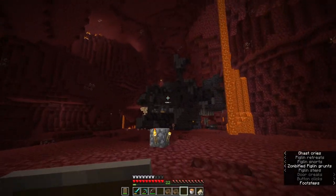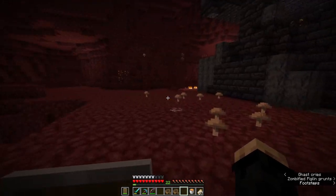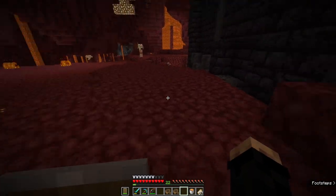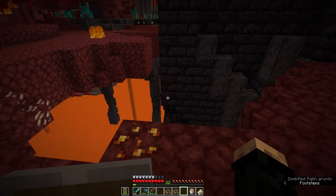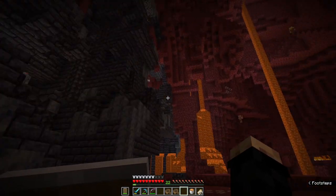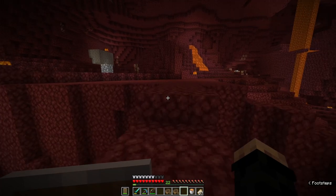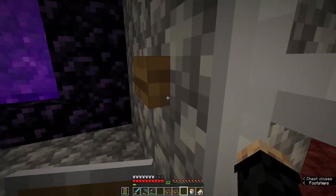I explored all over that thing and didn't really find any of the other telltale stuff you can find in bastions, like the magma cube spawners — those usually spawn down towards lava lakes or the bottom of the nether. Since we're so high up, I don't think one of those can spawn. Those were the only two treasure rooms I could find. We did get a lot of gold though — we got a golden apple, magma creams, a banner pattern, ancient debris, a mending crossbow, some lodestones, and some soul speed books, some of which might have been from bartering with piglins.